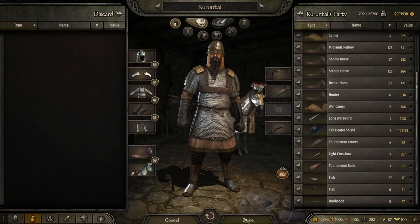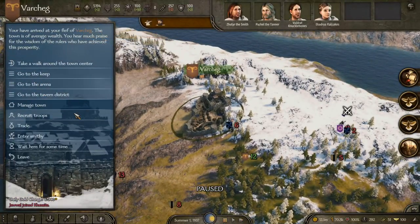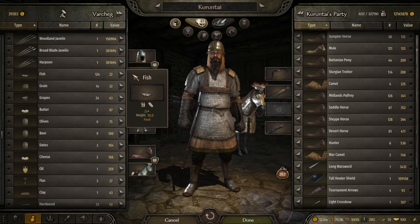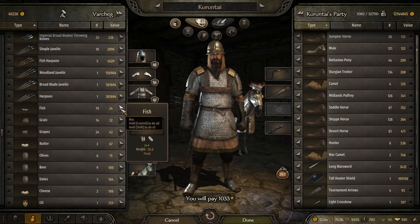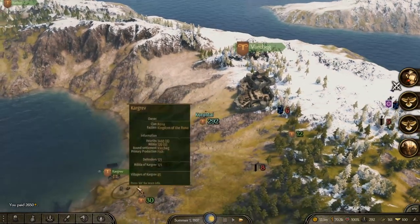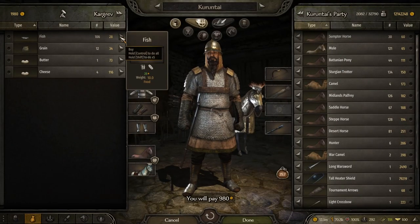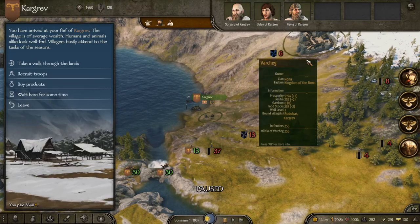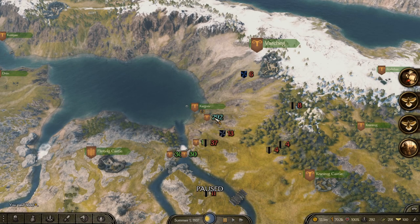To illustrate the price difference: in a town, grain starts at 22 but the price rises the more you buy in bulk, so buying in bulk in a town costs more and more overall. In a village, the price doesn't go up with quantity. More likely than not, villages have cheaper fish and grain prices than towns, so buy your food from villages whenever you can.